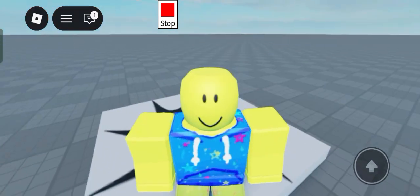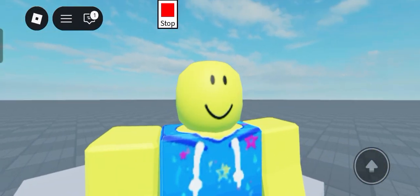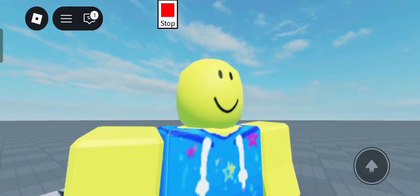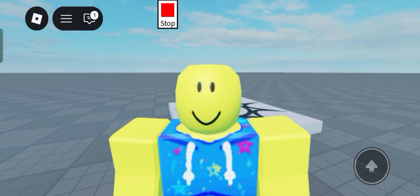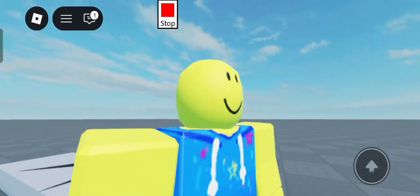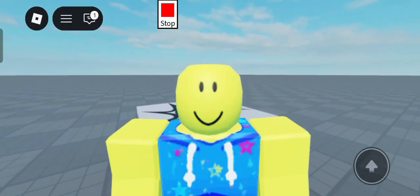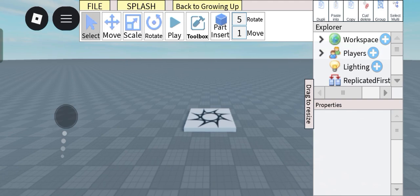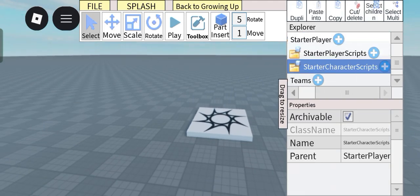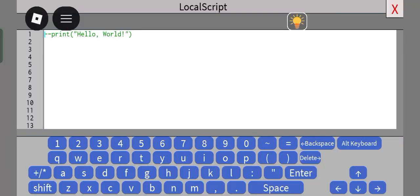Hello everyone. Today, since a lot of you guys were asking me to make a tutorial on the movement system for Axo Snack Spots, this is the tutorial video for that. Let's get started. Firstly, go into StarterPlayer > StarterCharacterScripts, insert an empty LocalScript, and paste this script.